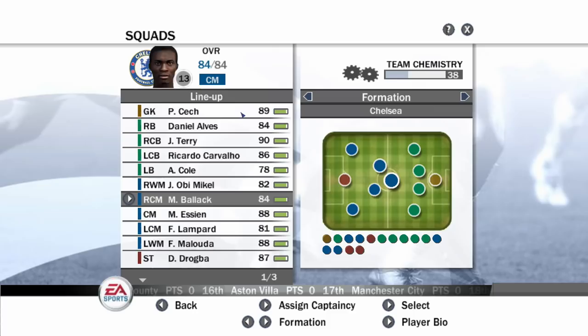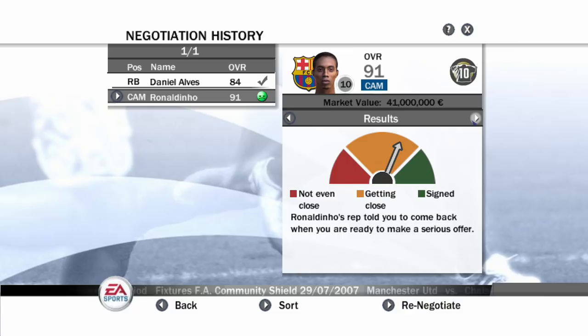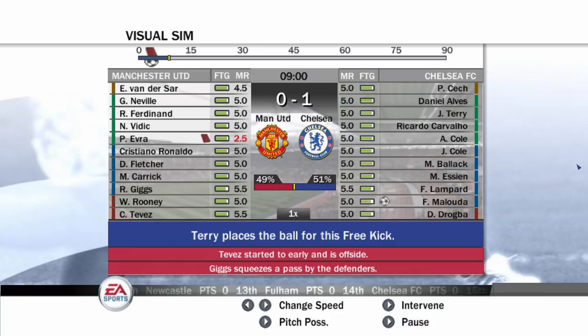Let's also put in Joe Cole for Sean Wright-Phillips. It seems like the transfer offer for Ronaldinho isn't accepted - they're not happy with it. This meter tells us how close we were. Let's up the transfer offer - bump it up to 60 million and increase everything from the transfer fee to player salary. This should work now. This is what I've been wanting to see on FIFA for ages because it's so much like Football Manager - it would be so amazing to have this.